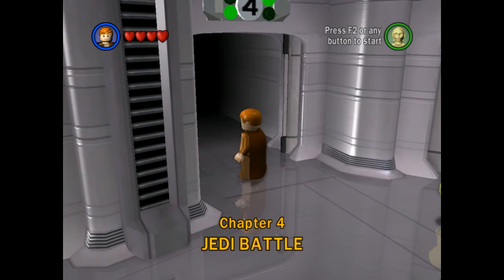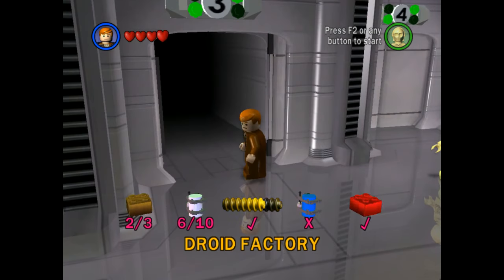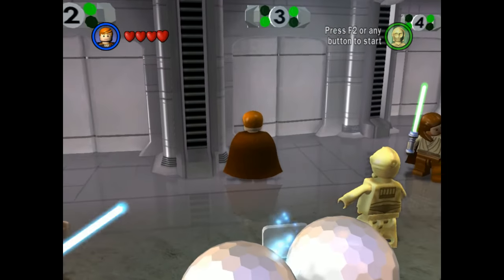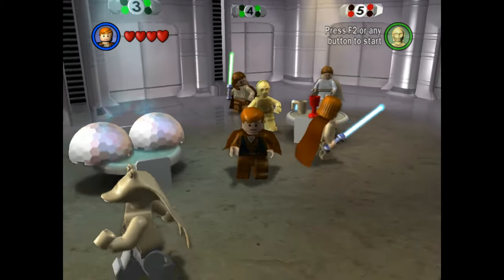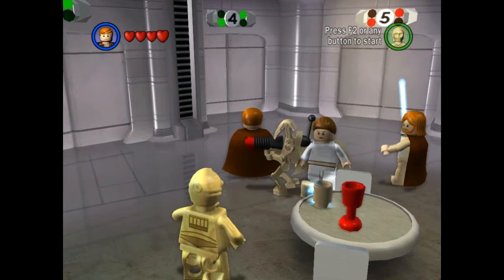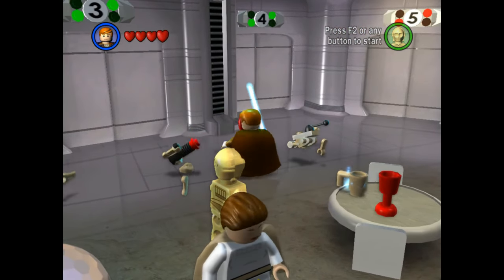We've unlocked Chapter 4 right here — Chapter 4, Jedi Battle. Chapter 4 is, as I suspected, the one where a bunch of Jedi are charging and having a huge battle in the middle of that huge arena in Geonosis, where Count Dooku is also there. We can deal with this level next episode. For now, ladies and gentlemen, we are done here. Droid Factory — we did very good. We only need four more minikits, two of which we can get by playing as Jar Jar Binks. Thank you for watching, hope you enjoyed, I'll see you guys in the next one. Goodbye.